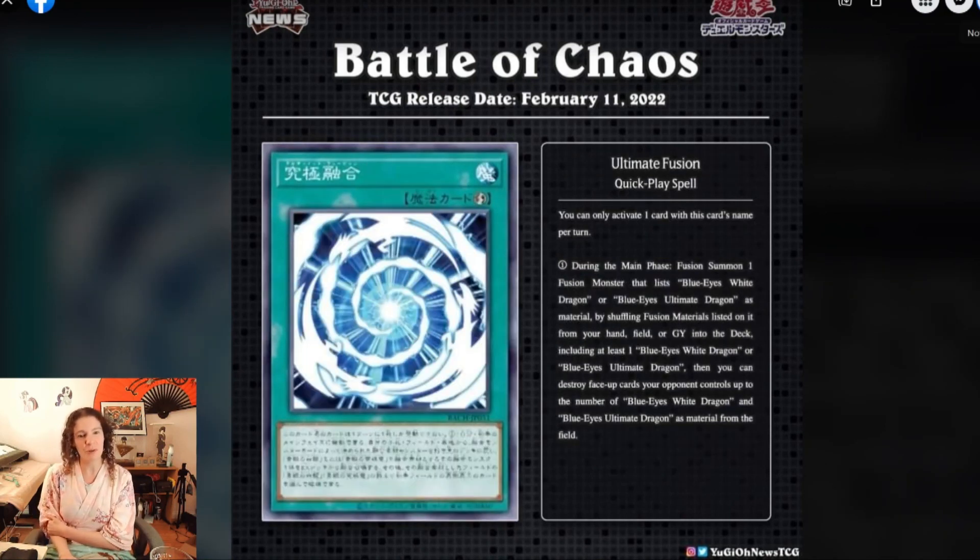Next we have Ultimate Fusion. A lot of archetypes seem to have their specialized fusion cards. Blue Eyes finally gets one, and it's a quick-play magic card, so you can activate this on your opponent's turn. You can only activate one card with this card's name per turn. During the main phase, fusion summon one fusion monster that lists Blue Eyes White Dragon or Blue Eyes Ultimate Dragon as material, by shuffling the fusion materials listed on it from your hand, field, or graveyard into the deck, including at least one Blue Eyes White Dragon or Blue Eyes Ultimate Dragon. Then you can destroy face-up cards your opponent controls equal to the number of Blue Eyes White Dragon and Blue Eyes Ultimate Dragon used as material from the field.